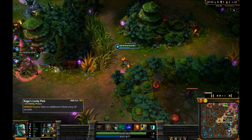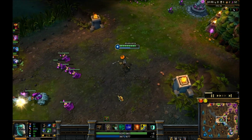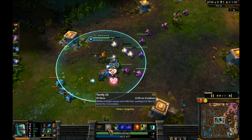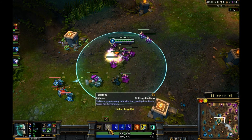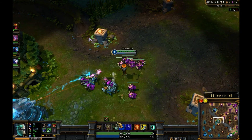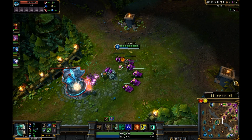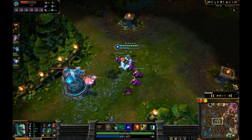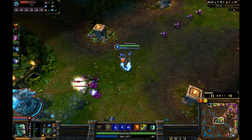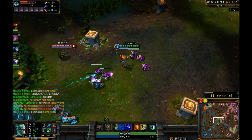I bought Kage's Lucky Pick as my first item - you want to get your gold per five items in as early as possible. Regarding team fights, you basically want to be almost in the middle but not quite, because if you're in the middle you can get focused down. Your drain and ignite conflict - if you get ignited your drain obviously doesn't heal as much. Zhonya's Hourglass is very useful in team fights.